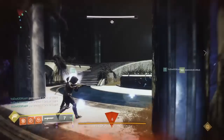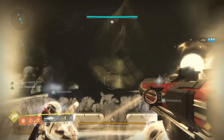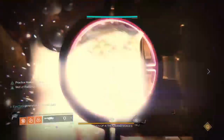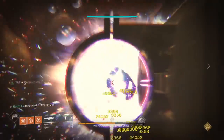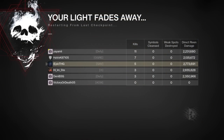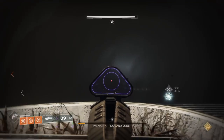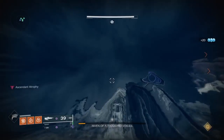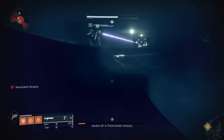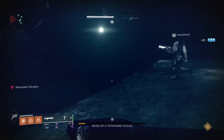After all adds are dead, Riven will burst through the screen in the center. Have the warlock place their Well of Radiance down, and have the person with the Tractor Cannon shoot Riven with it for the damage boost. Now have everybody shoot at the center of Riven's mouth. Just make sure no one at any point shoots Riven in her eye, because if you do she will wipe you. If you get enough DPS on Riven she will begin dying and send you to the ascendant realm. If you do not, she will wipe you. You will also be slowly losing health in the ascendant realm, so make sure you do this fast.